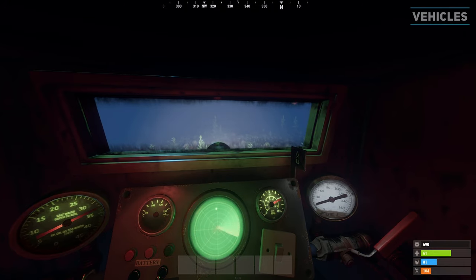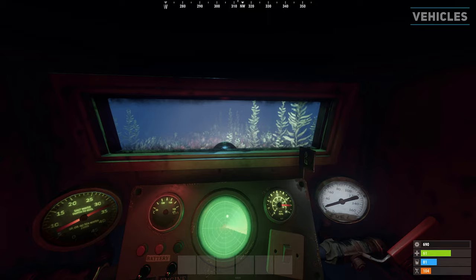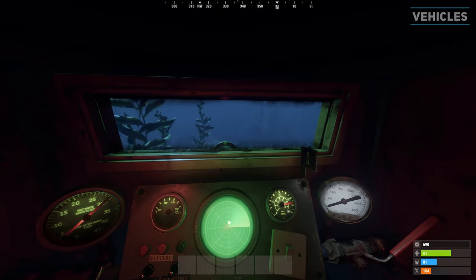Both submarines contain a light which can be toggled with F. You might consider turning this off close to the surface to avoid detection and only turning it on while deep underwater.